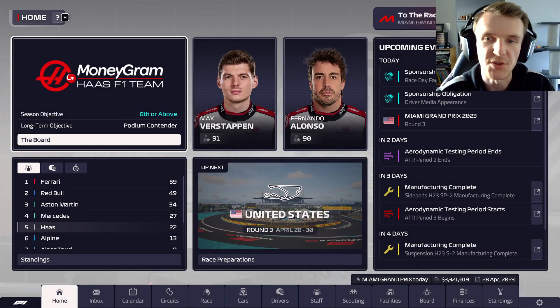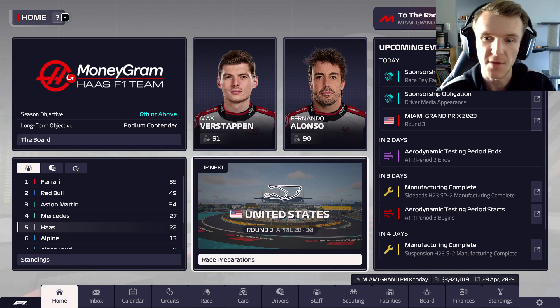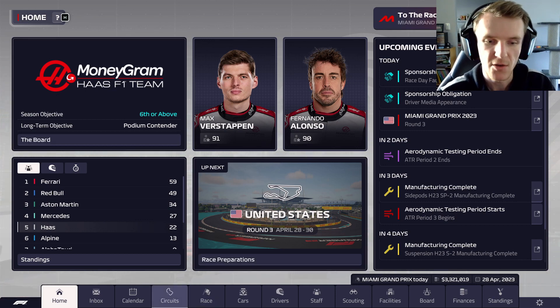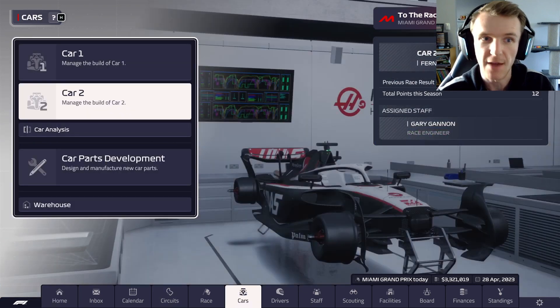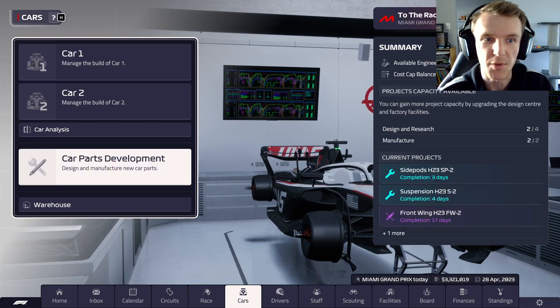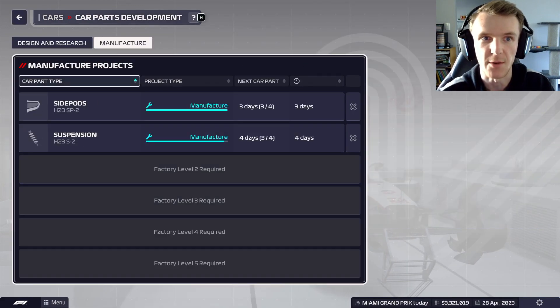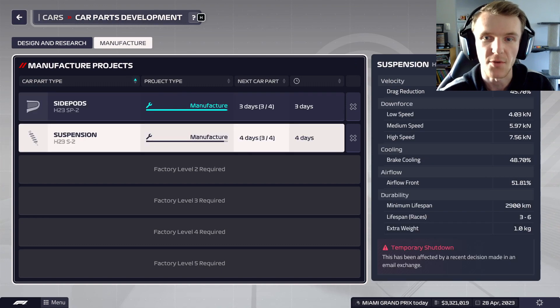We are back for some more F1 Manager 23. Today, round three, the Miami Grand Prix. Let's have a quick look at some things that I've done coming up to this race weekend. We've actually got some research for a front wing and a rear wing going on. Manufacturing side pods and suspension.